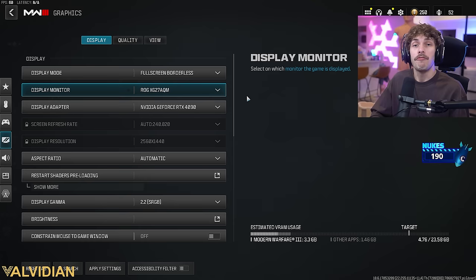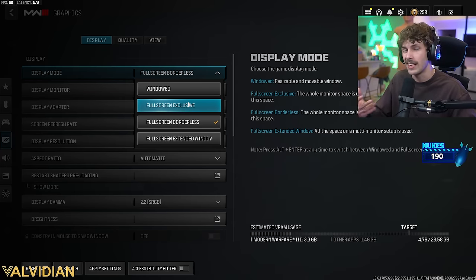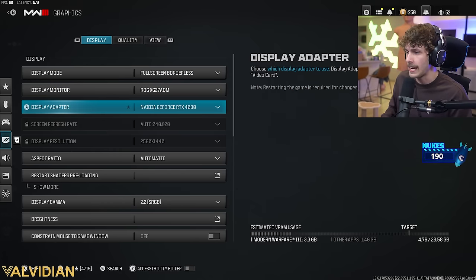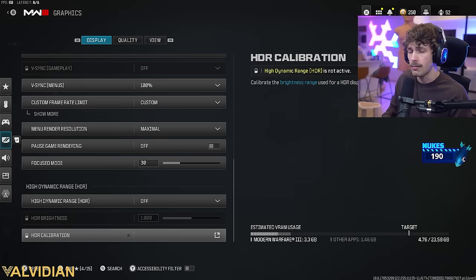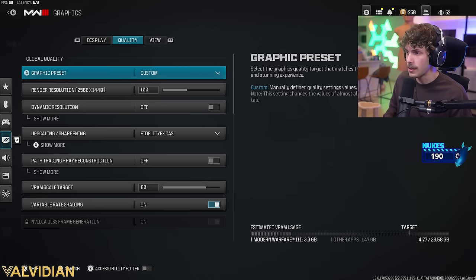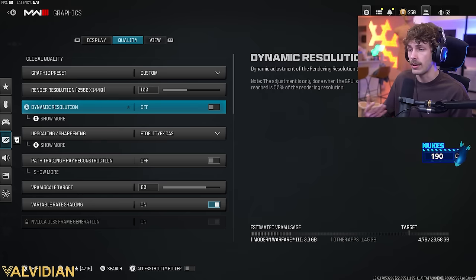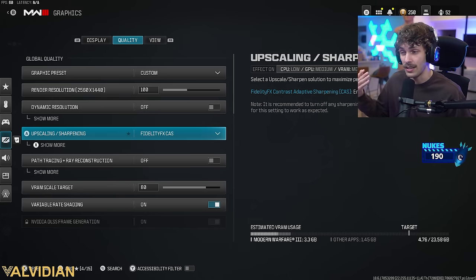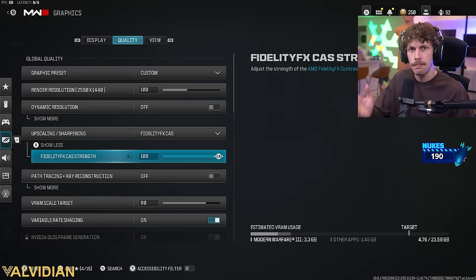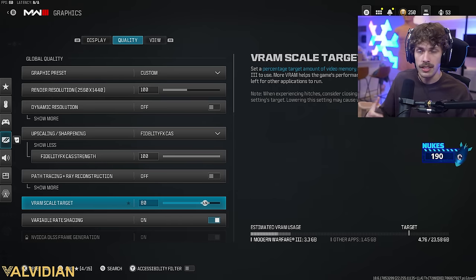For display settings: since I'm a streamer I use full screen borderless, but full screen exclusive gives you less input lag. Graphic preset: custom, render resolution 100. Dynamic resolution: off. Upscale and sharpening — fidelity is a game changer; visibility is insanely bad without it. Most players run it between 50 and 100; I like 100. Path tracing reconstruction: off. VRAM scale target: 90 — I have mine on 80 since I'm streaming. Variable rate shading: on.